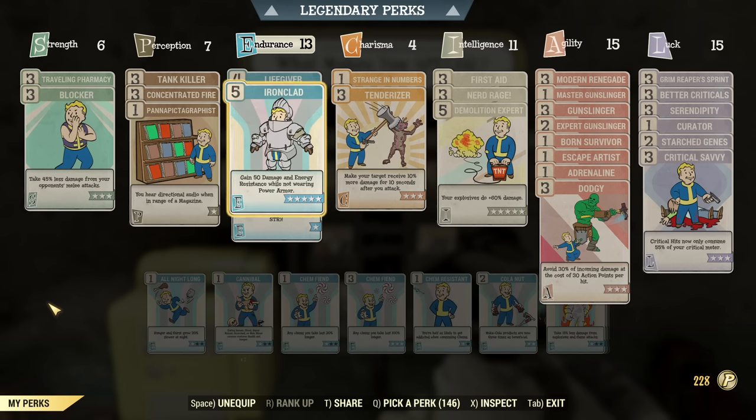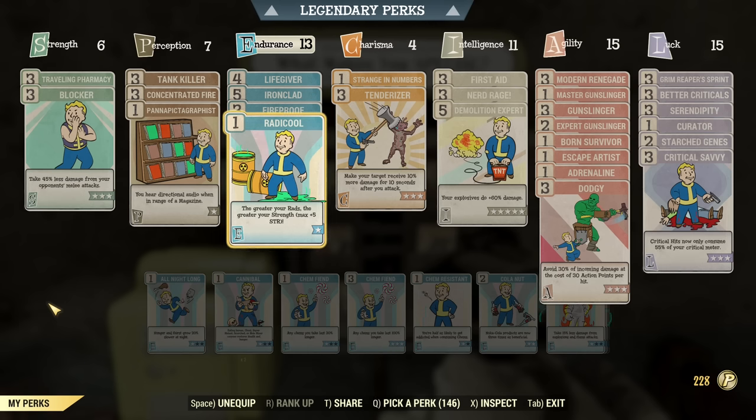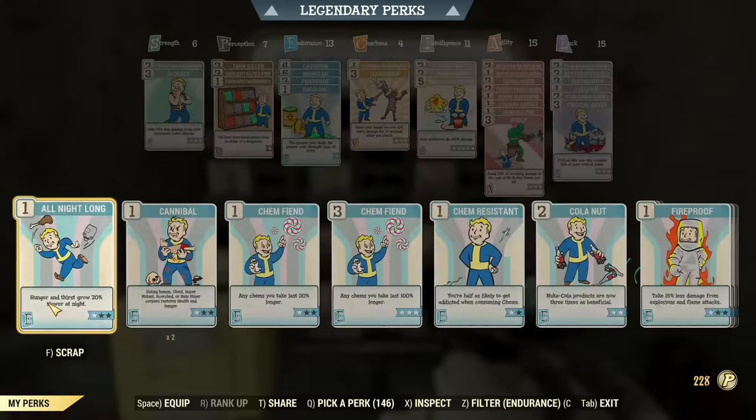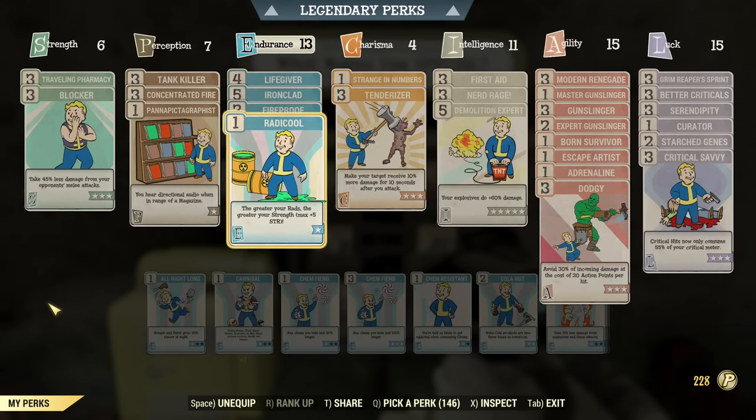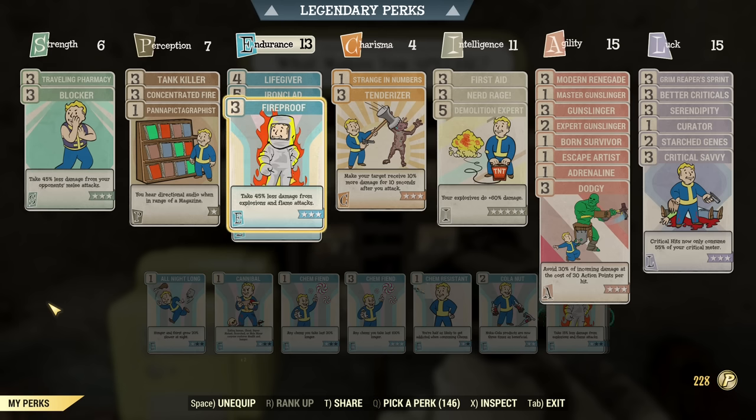Under Endurance: Lifegiver, Ironclad, Fireproof, and Radical. Radical is mainly for carry weight. If you don't have enough SPECIAL points, just skip Ironclad — you'll save 5 points there. Lifegiver and Fireproof I would keep as essential; Radical is not essential. That accounts for 7 points.